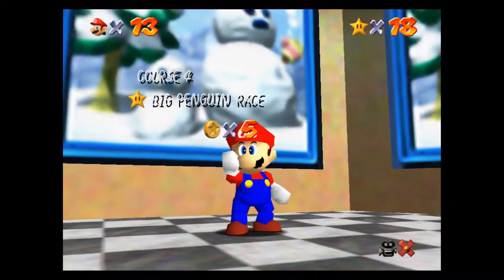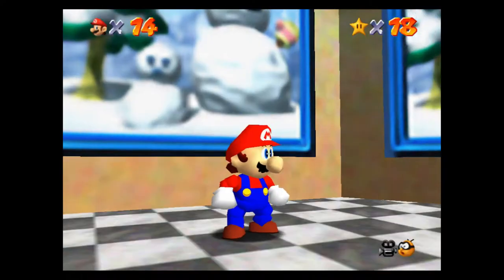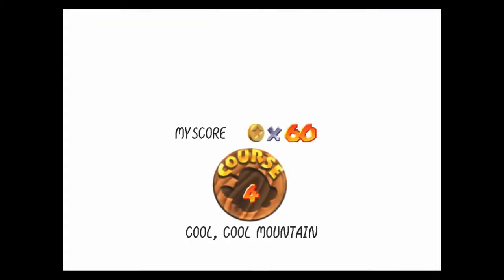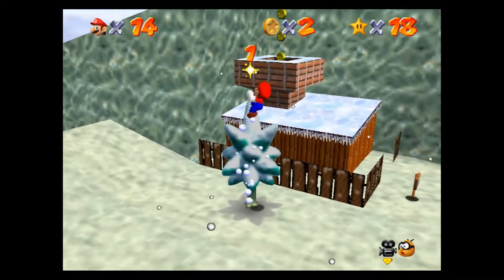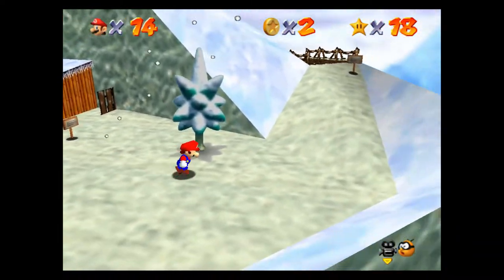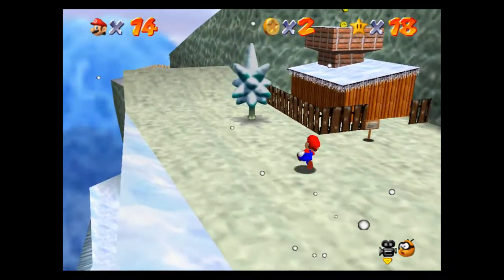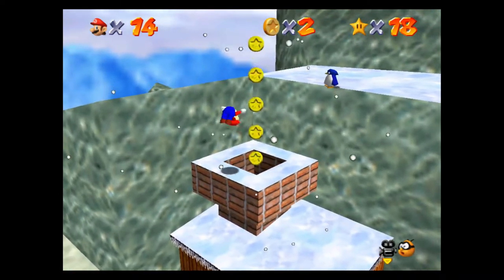Well, that was easy — not too bad if I don't say so myself. We'll save and continue and jump right back into the level. I think this might be the eight red coins — yep: Frosty Slide for Eight Red Coins. Now if you remember, this is also where we do the hundred coin grab, so we're going to do that as we go.